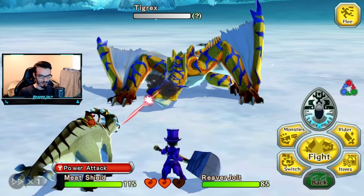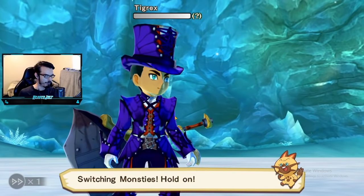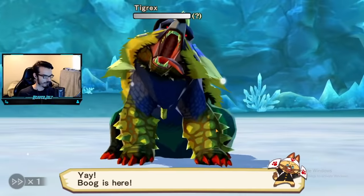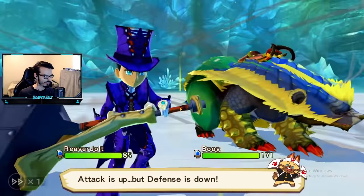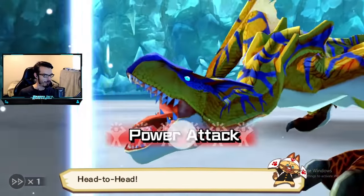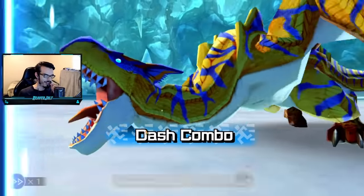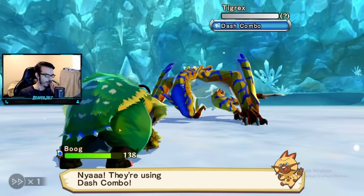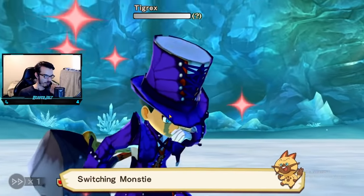He may have gotten back up, but remember: one faint equals death. Get Boog out. That gets our power up. This might not be a good matchup — Poop back.